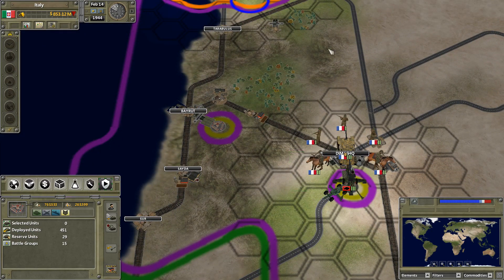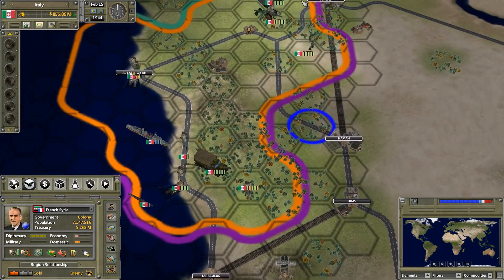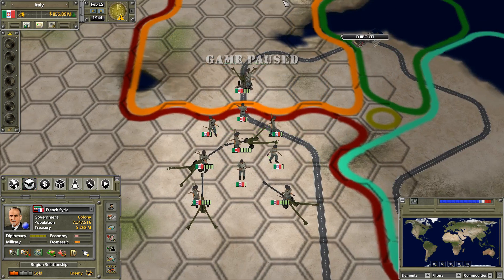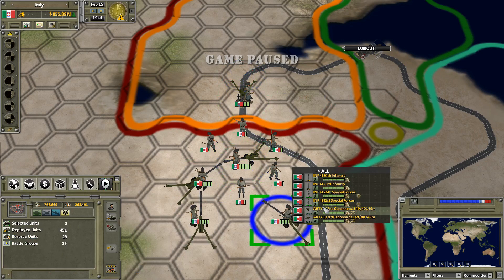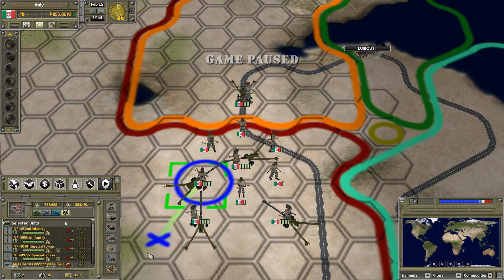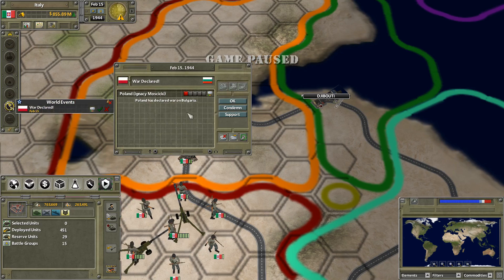The closer we get around here the sooner they'll probably send in reinforcements, but honestly I don't think the French have all that many troops left. Let's have a look — it's still 113,000, which is actually a fair bit. Another place where we could do a fair bit now is over here in Eritrea. We'll start gathering up the artillery over there — we know we have plenty — and the rest of that is infantry and special forces. Poland declared war on Bulgaria — I'll condemn that.